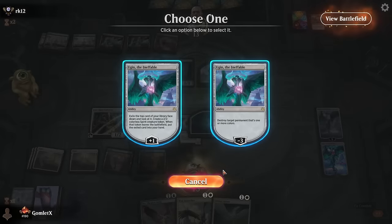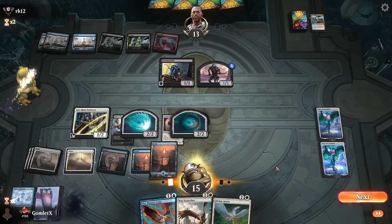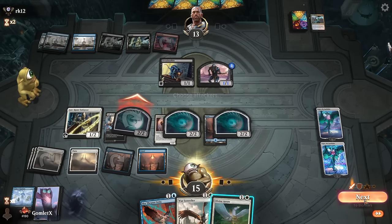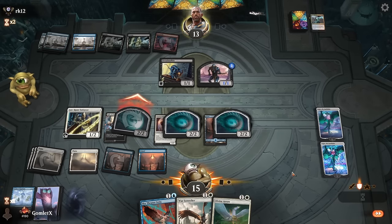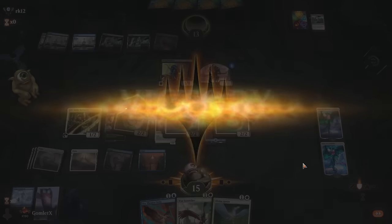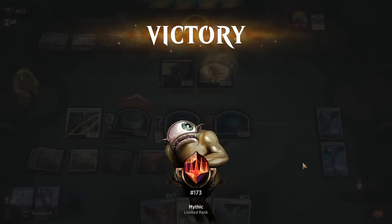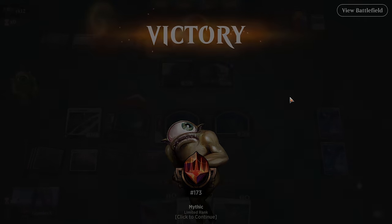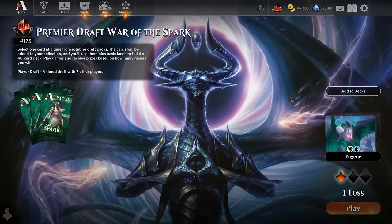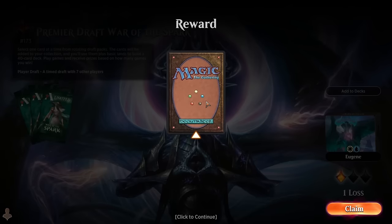They don't have the counter for Spark Double — let's go! Double Ugin, I can't believe it actually happened. I'm genuinely surprised we actually got to do that in one of these games; it's so unlikely to hit those two together and have Ugin survive. That's a fair time to concede. We got the double Ugin — absolutely insane. We are now two and one heading into game four.